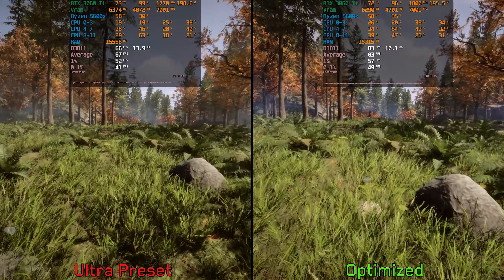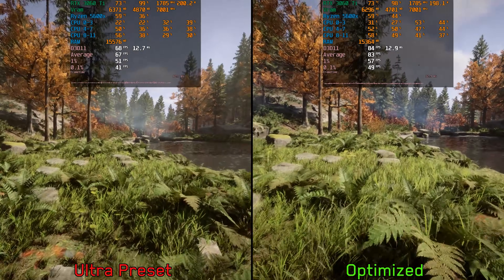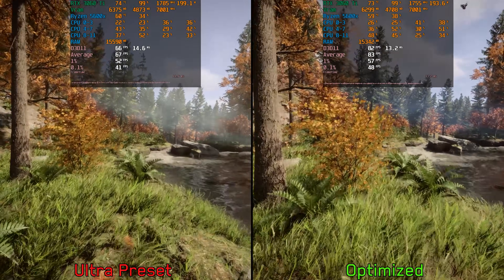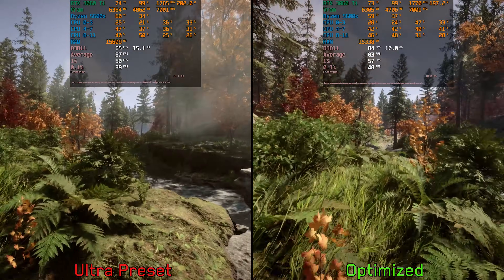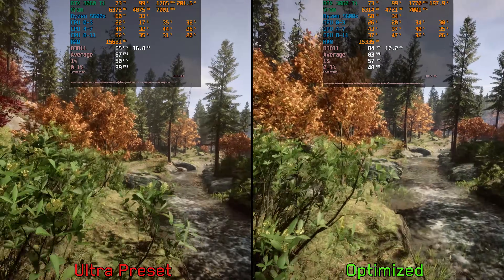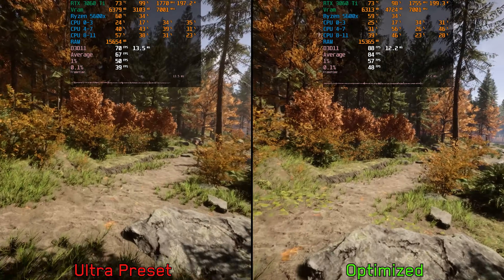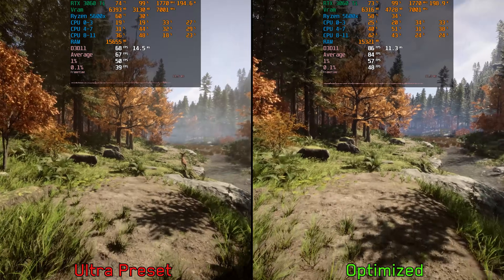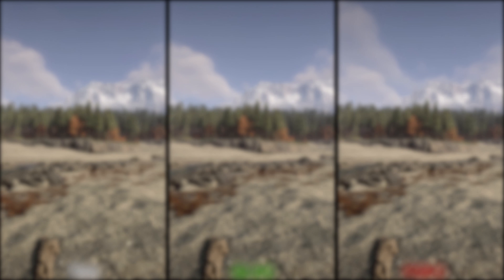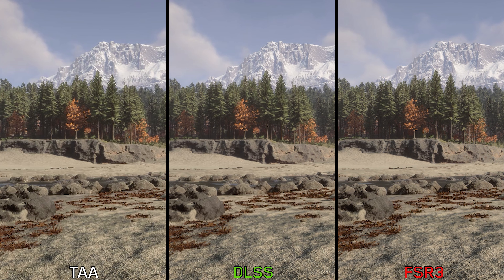Let's now quickly compare the performance of optimized settings and the ultra preset at native 1440p with TAA. We can see on average around a 25 percent performance increase with minimal visual impact when going from ultra preset to optimized settings. I don't recommend lowering the settings further — instead, take advantage of DLSS or FSR3, because as mentioned earlier they offer significantly better image quality compared to native TAA.